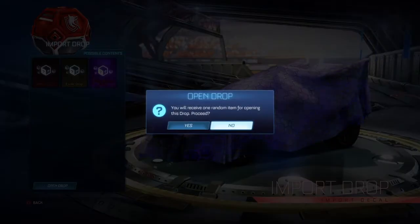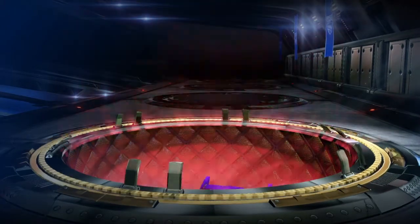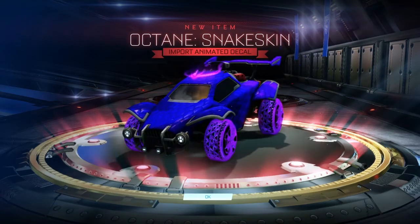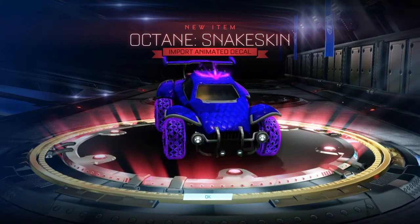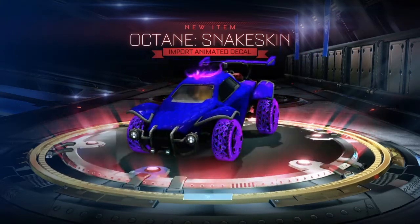Let me know in the comments down below what you got. In five, four, three, two, one — let's go! Please import, import, import... that's an L. Octane Snakeskin — definitely an L. I saw that Octane pop up and I was like please crimson or titanium white, but nope.